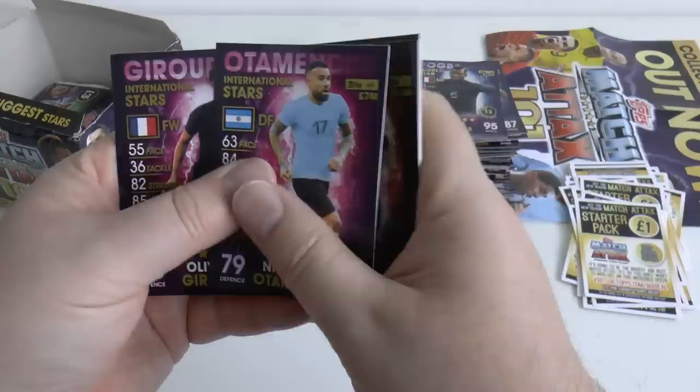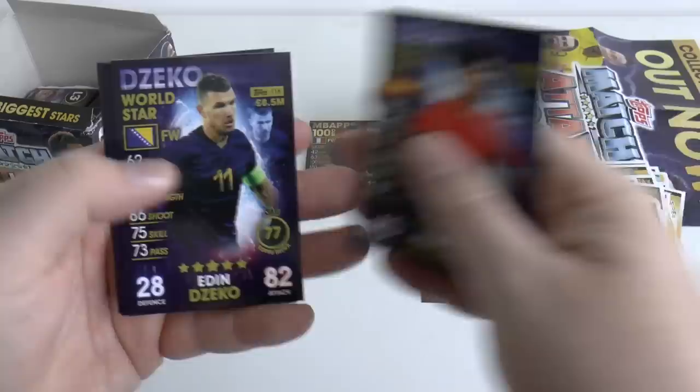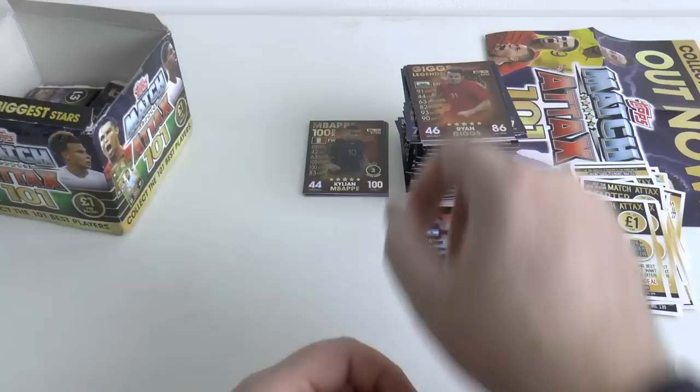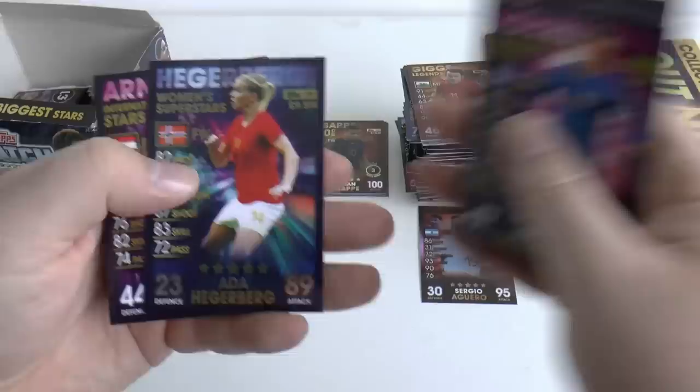Pack twenty-two: Didi, Vokes, Trippier, Otamendi, Giroud, and Diego Godin World Star — now of Inter Milan playing under Antonio Conte. Pack twenty-three: Asensio, Edin Zeko also at Inter Milan now, Pepe, Makovrati, Benzema, Becker. And there's the Ryan Giggs legend — used to be known as Ryan Wilson back in the day. Pack twenty-four: Aki Samastar, Sigurdsson, Hegerberg again, Arnautovic, Maguire, Pulisic, and Sergio Ramos — one of the best centre-backs in the world.